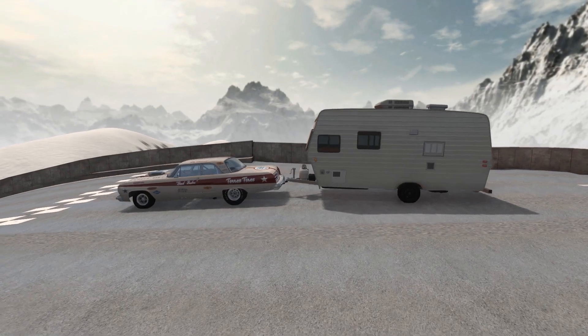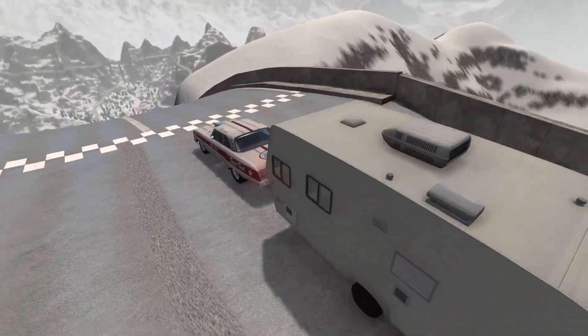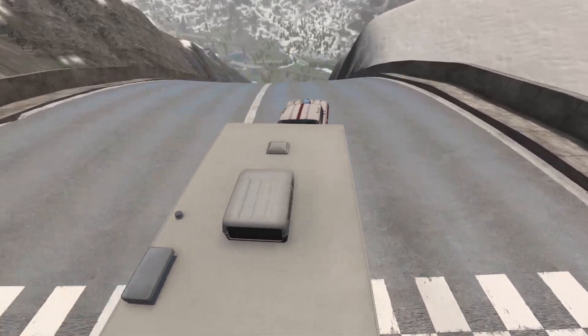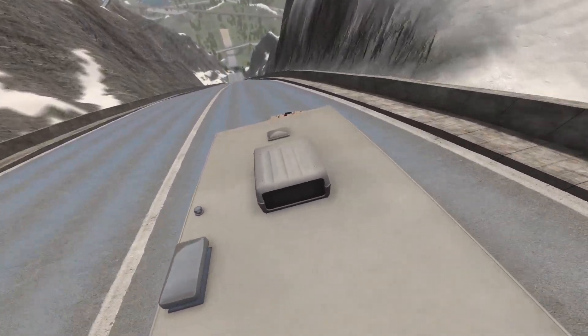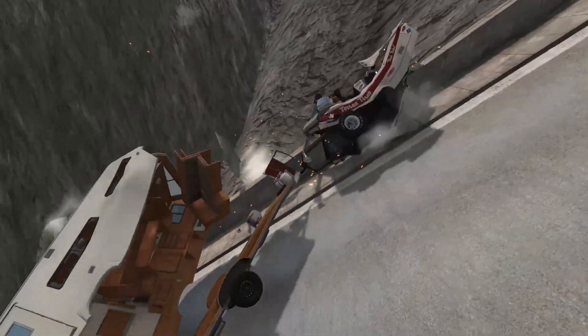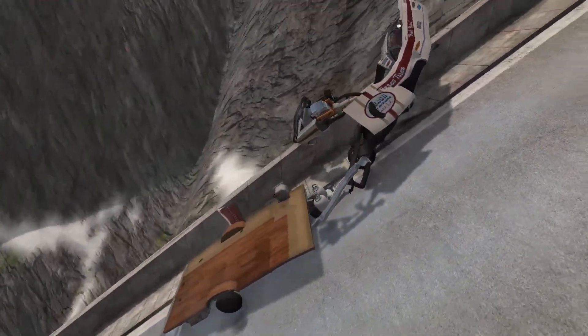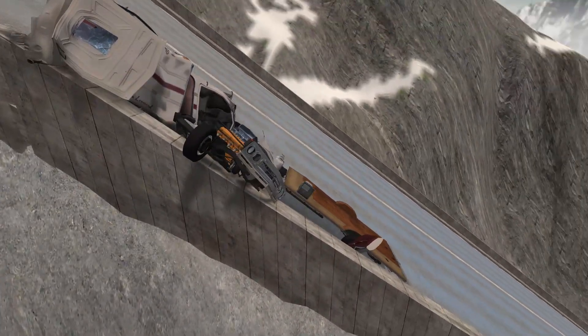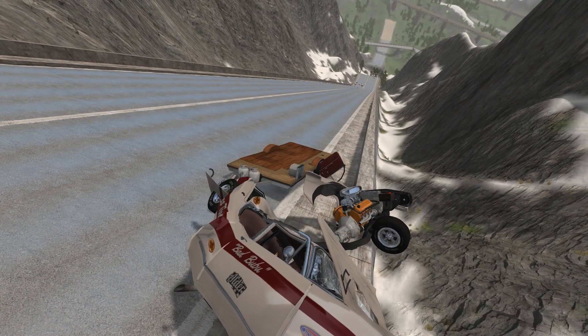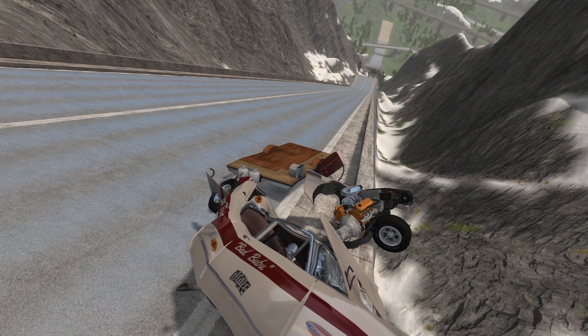All right, here we go. How about a blue buck stock car? There we go. Come on. This is so hard to control. Well, we can ride the rail. Evidently there's some kind of a weird little glitch there in the rail. Ripped the chassis clean out of the car. Holy cow.